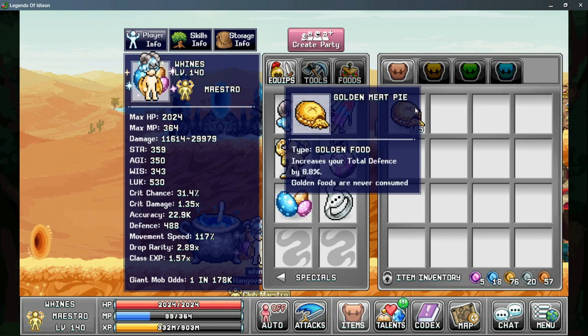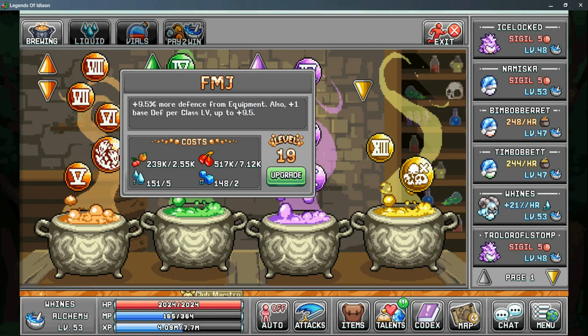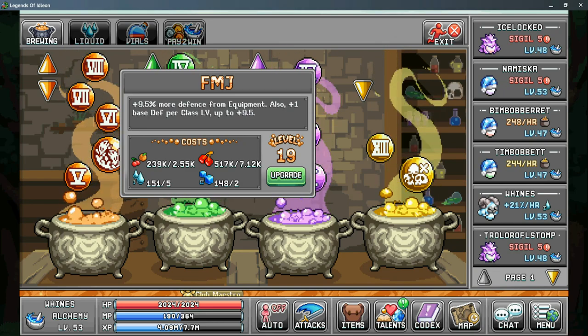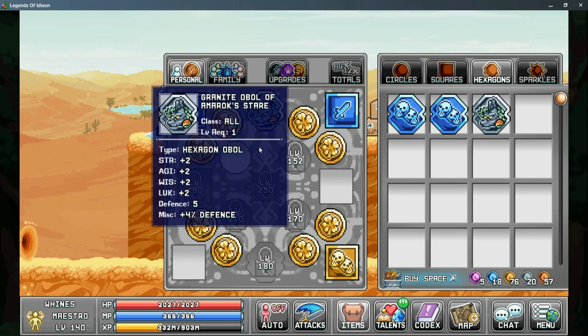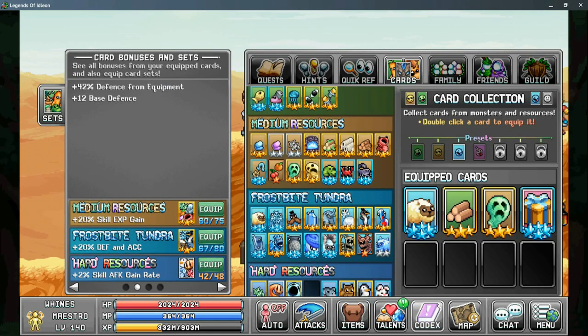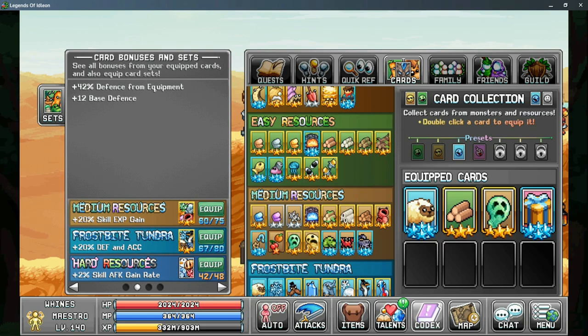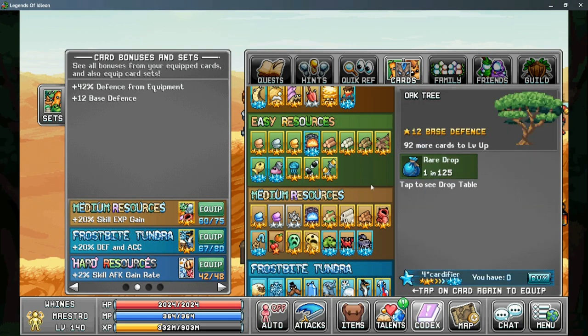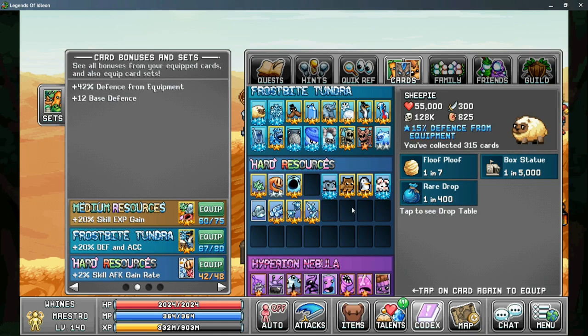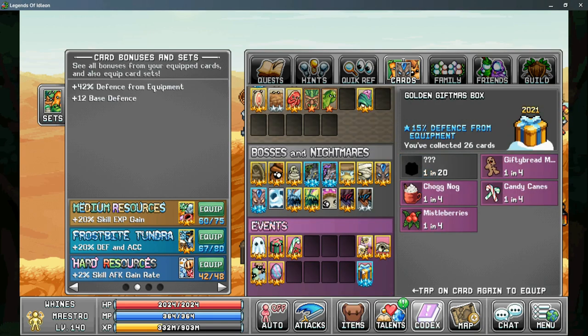Next is using the golden meat pie, which can give you a percent boost to your total defense. After that is the orange alchemy bubble FMJ, which gives you a percentage to defense from your equipment and also 1 base defense per class level. For your obols, grab the Amrax Oval that gives you a percentage to defense as well as 5 base defense, and there are also circular obols that can give you more defense. For your cards, the oak tree card gives base defense, the forest soul card gives percentage defense, the sheepy card can also give more defense, and the golden giftmas box can give a percentage to defense.